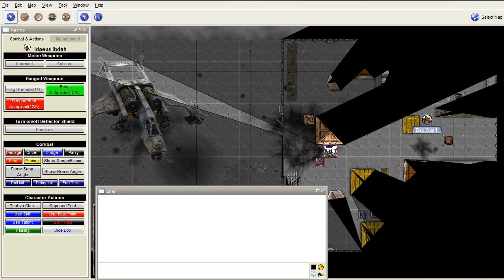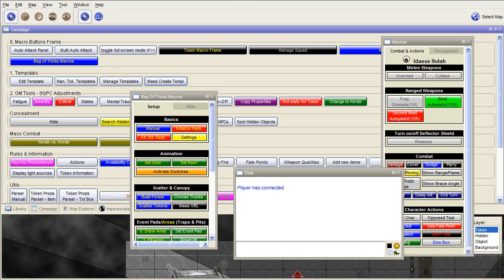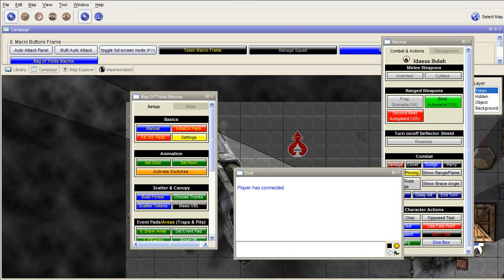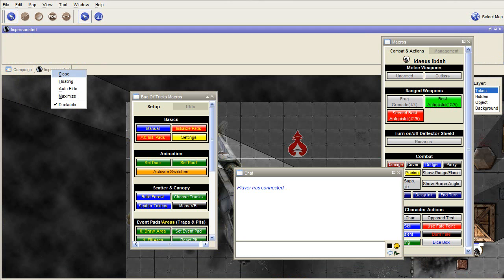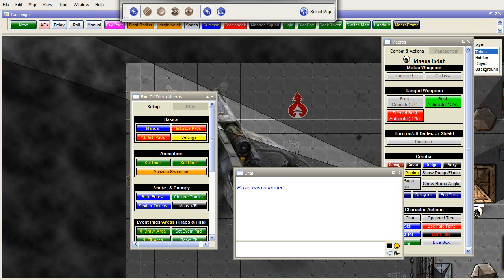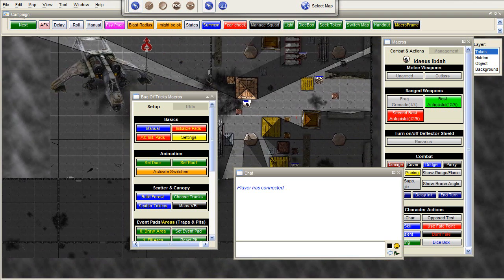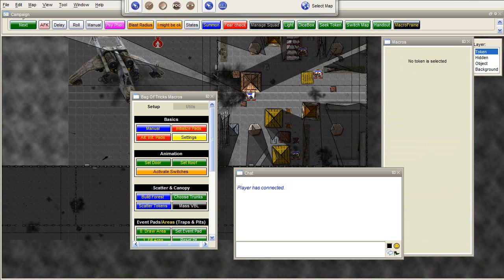Here we have an enemy — bad guy number one. Let's initiate a battle. To do that, this is better done by the GM, so I switch back to the GM view. Usually only during the game you need the campaign panel, so we open that one. Way at the bottom you have all the campaign buttons which the GM usually needs. In this case, it will need the Roll Initiative button. To roll initiative, you first select all the characters which are on the map.